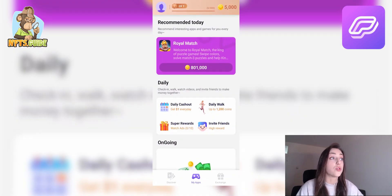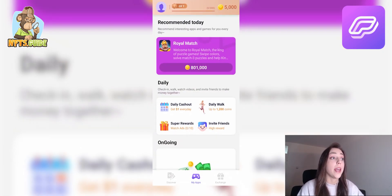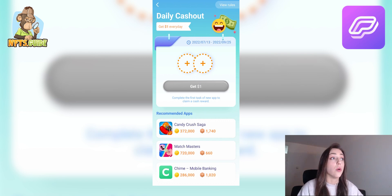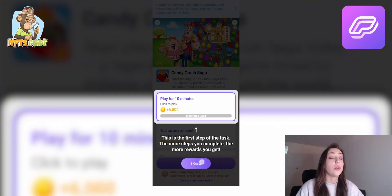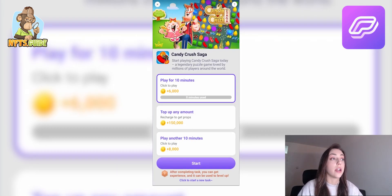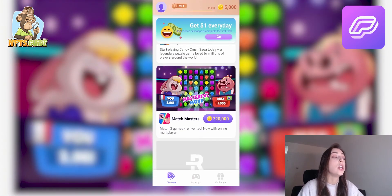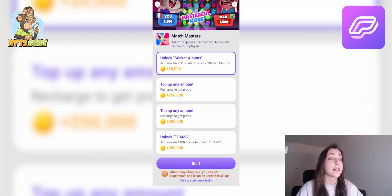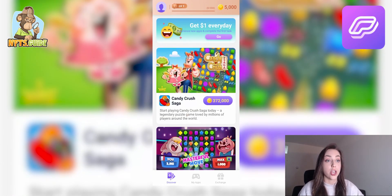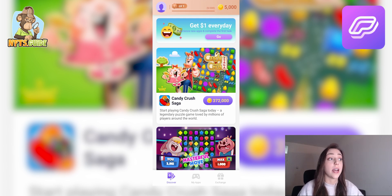There's also a 'Recommended Today' section that suggests a different app each day to try out. There are different ways to earn rewards beyond just playing — daily cash out, invite friends, and watching ads. The daily cash out lets you get a dollar every day, and inviting friends can earn you some great rewards. But the main focus is to play games and complete different tasks available in the app.